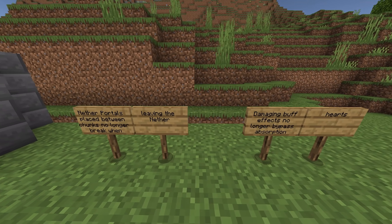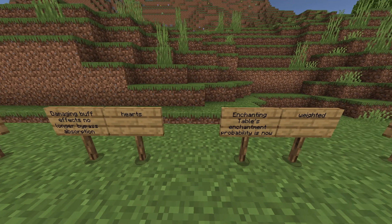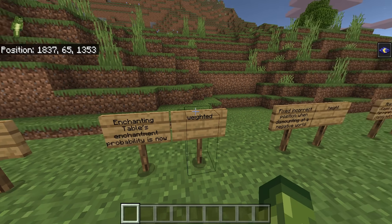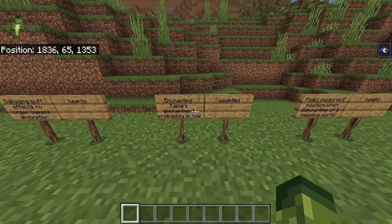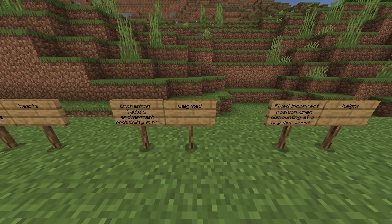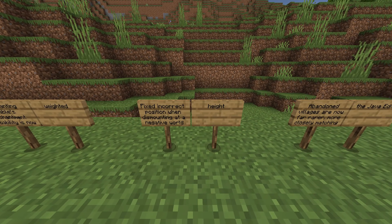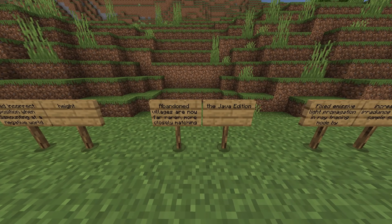Portals placed between chunks no longer break when leaving the Nether. Damaging buff effects no longer bypass absorption hearts. Enchanting table enchantment probability is now weighted — this is to do with getting various different enchantments. Fixed incorrect position when dismounting at a negative world height.